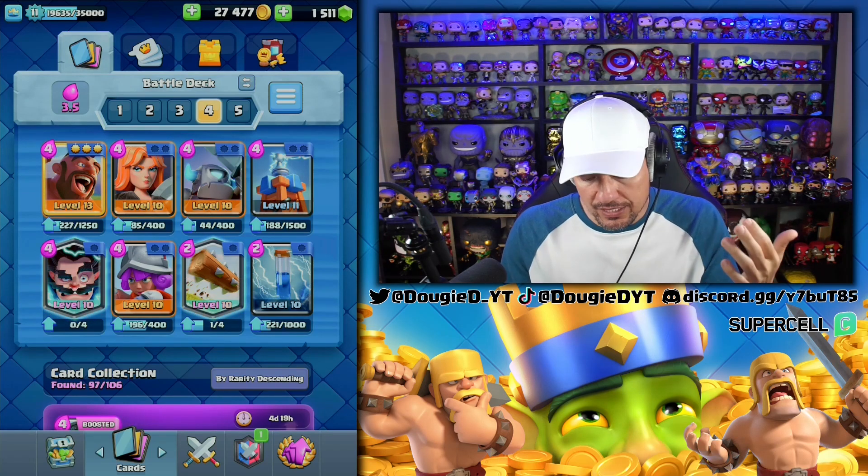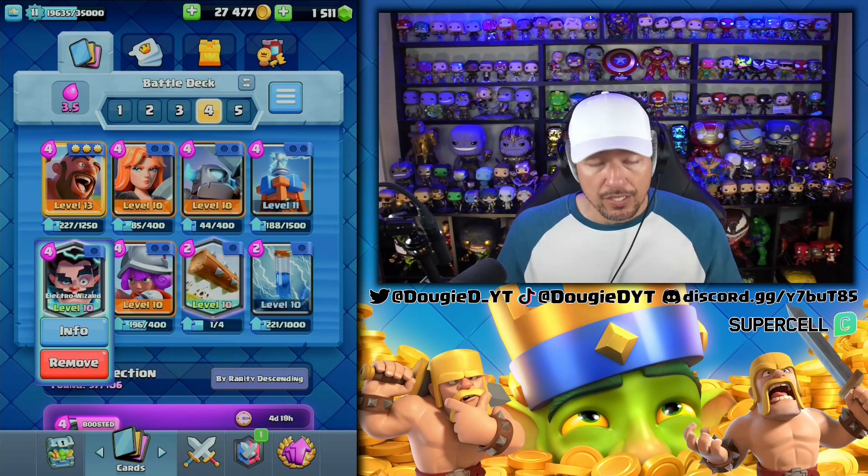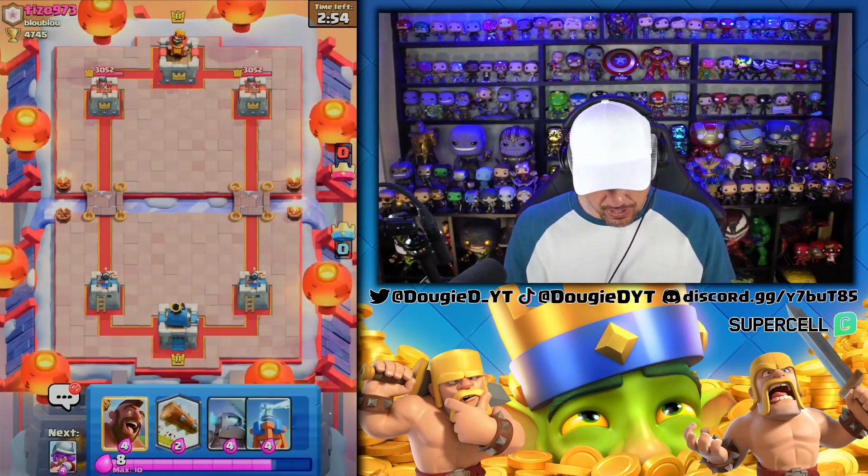Going back to Mega Knight — you can defend with this. Going back to Mega Knight Sparky — we can defend with this. Going back to anything in the air like Balloon — we can defend with it. We're going to go ahead and get into it and get ourselves some wins here.